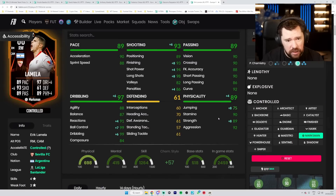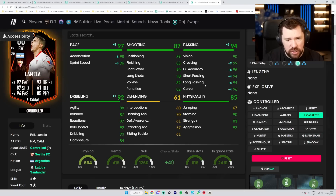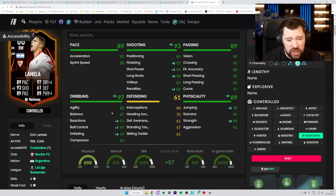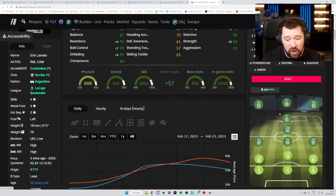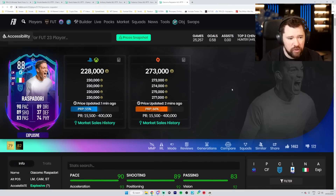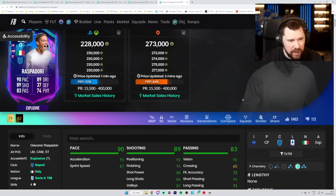For Lamella it's either going to be marksman to boost dribbling, shooting, and physical, or maybe a catalyst to get that pace and passing right up - he has good shooting from range and good dribbling. I do like dead eye on him too for brilliant shooting and very good passing, but I think I would go with marksman. Agility and balance aren't superb but reactions, ball control, dribbling, shooting types, and physicals are all boosted - a really good card for 36k.